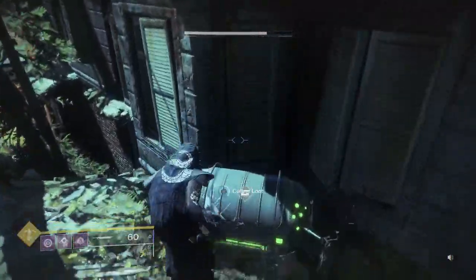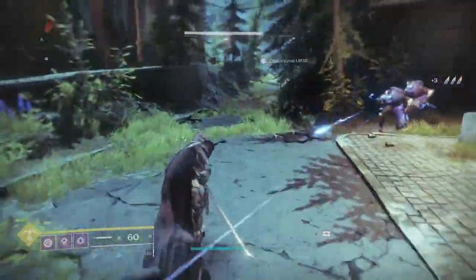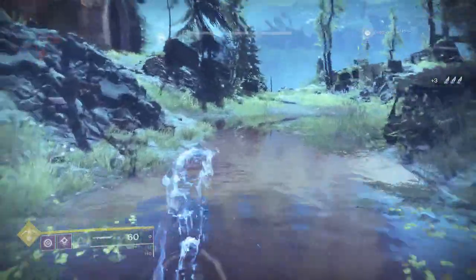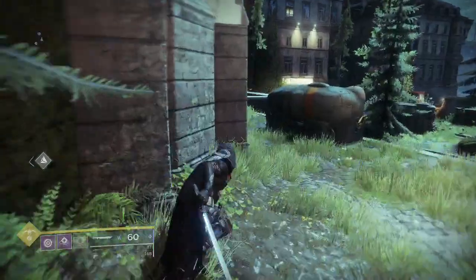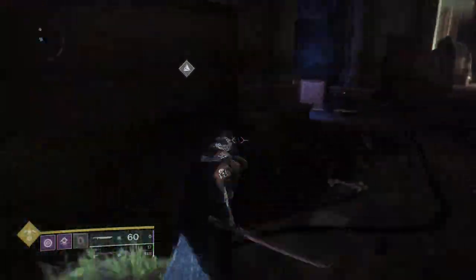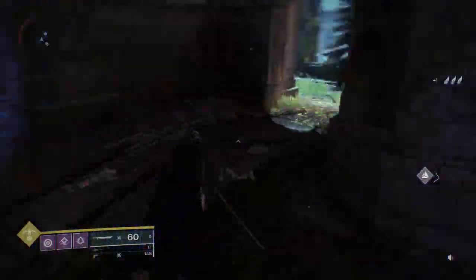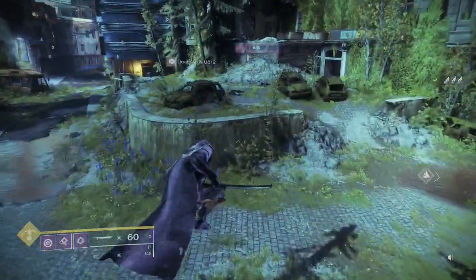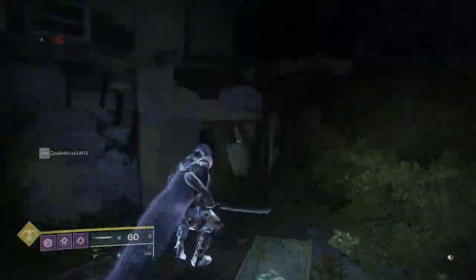There's another chest. There's a dust shard in here. Okay, we're gonna make our way back over to this building and the bus. Those two buildings and the bus — there's usually something there. If there isn't, that's fine.